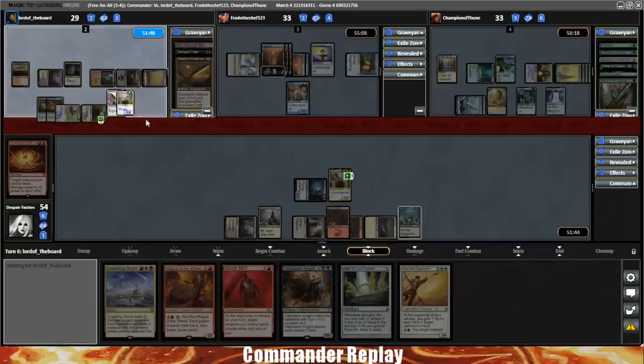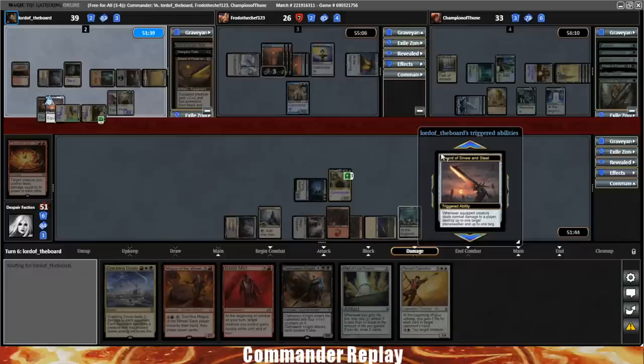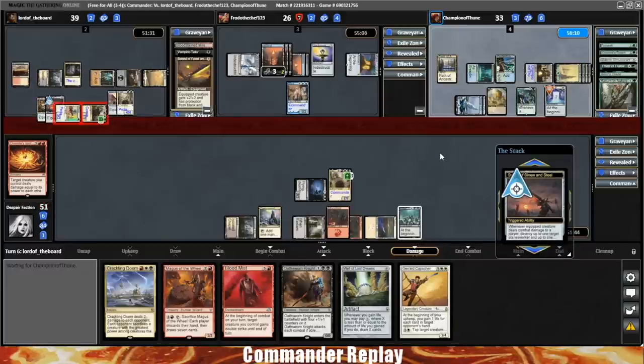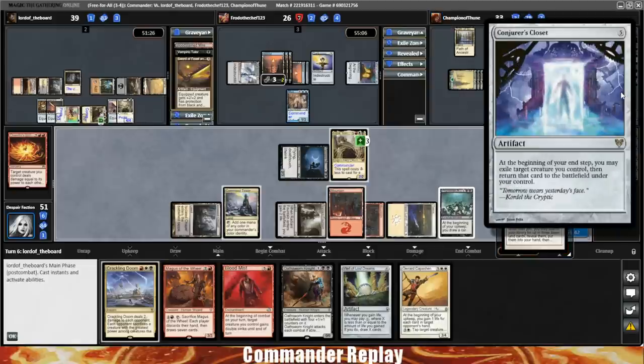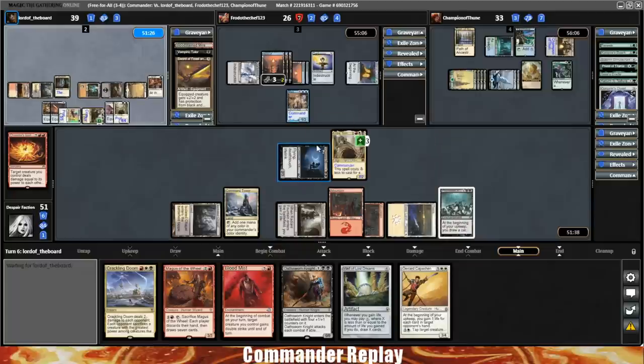Opponents have more or less run themselves out of cards, which is good news. We're doing okay on card advantage — we've got Arena and Well of Lost Dreams still in hand, also the Magus of the Wheel, and that was after our Mulligan of Six. Opponent's gonna pump up their Leisha — it's now a 10/10 — and then they're gonna move the Sinew and Steel over to it, making it a 12/12.